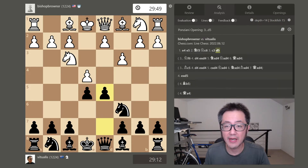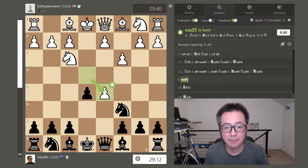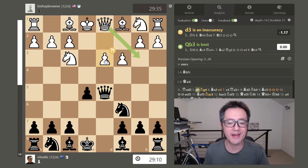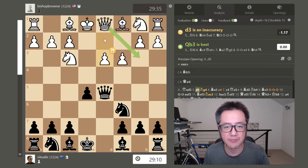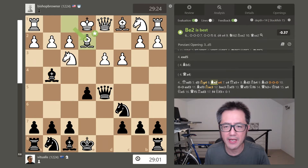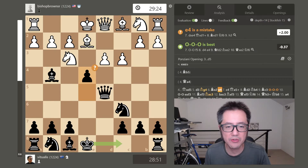In the actual game, the opponent captured, which is very normal, and I captured back with the queen. From this point I don't necessarily play that accurately. They played d3 — the idea of the Ponziani is to potentially open up lines for the diagonal pieces very early, so I can see the logic in wanting to open that diagonal for the dark-square bishop, though I had blocked in their light-square bishop. I decided to develop my bishop and pin that knight to the queen. They played bishop e2.